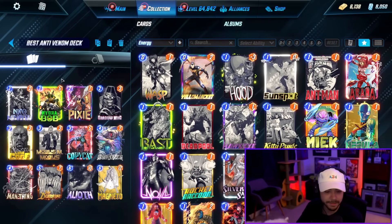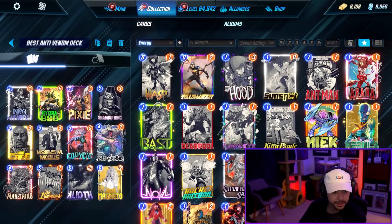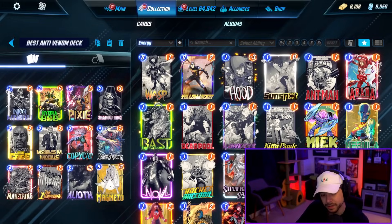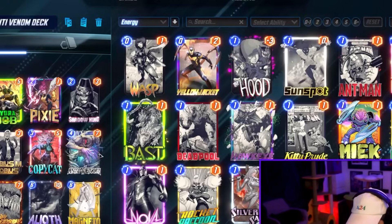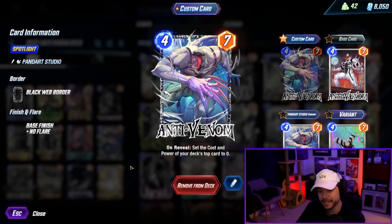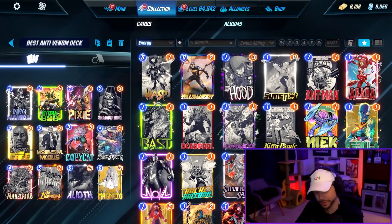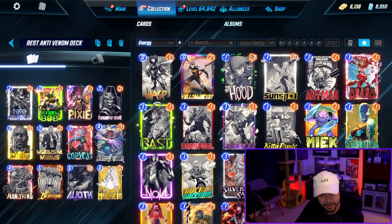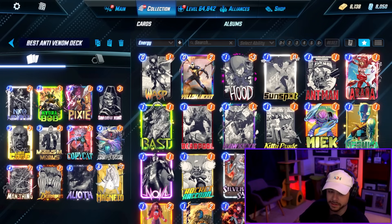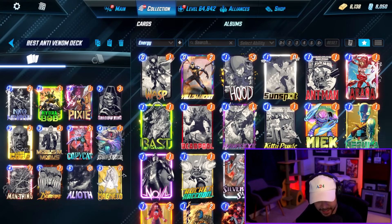If you've been on the fence about Anti-Venom, this may change your opinion. It's a pretty solid card. A lot of people are trying gimmicky things, but running Pixie with Shadow King — already an incredibly strong card — and pairing it with Anti-Venom just resets that drawback where the power has been dropped. Then Luke Cage and Man Thing give you that additional power, and if Anti-Venom hits something like your Alioth or Magneto, it kind of just feels like you win.